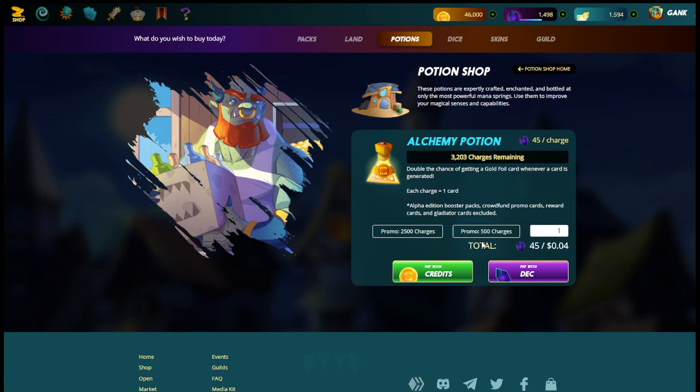Currently, 1,000 DEC is nowhere close to a dollar — right now 1,000 DEC is closer to 12 dollars. So this is actually more than a penny per DEC right now, which means one potion would actually cost almost 50 cents, or even slightly over 50 cents.